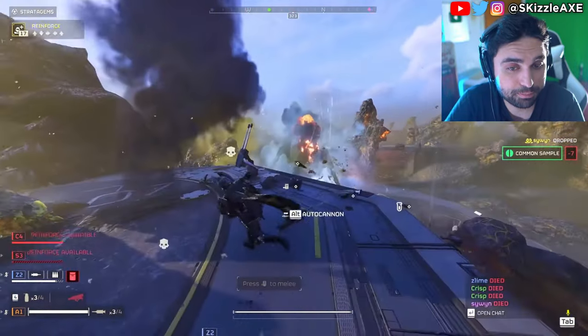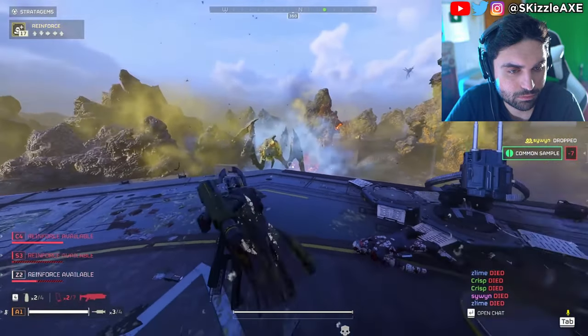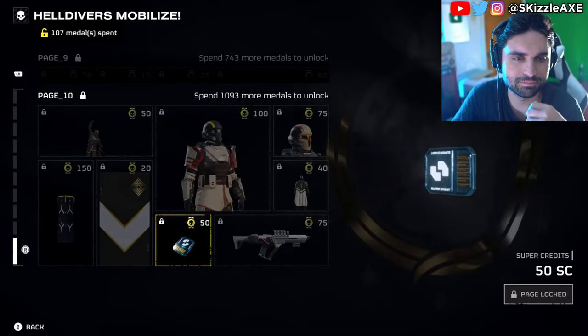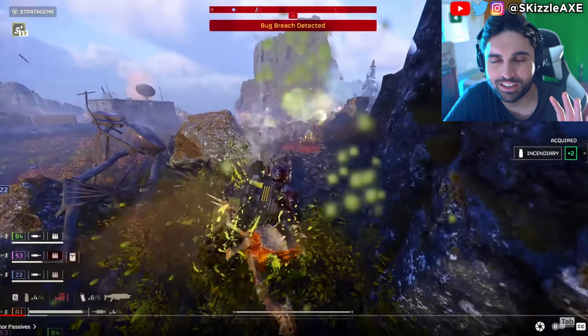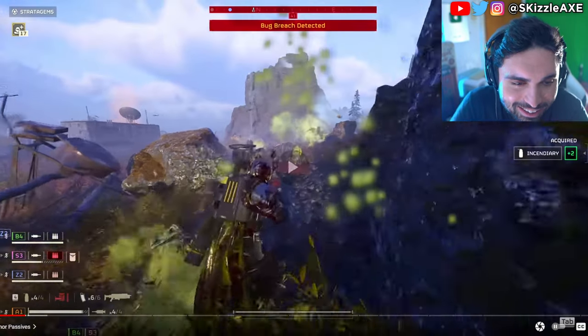For folks wondering how to get that armor with the 50% chance of not dying when taking lethal damage — luckily, there is a free way. On the 10th page of the free pass, you can actually get the Champion of the People armor, which has those same benefits. But boy, is that a grind. Good luck. I like that it's free and you can grind it, but page 10 — come on, man. Can a brother get it on the second page or something?